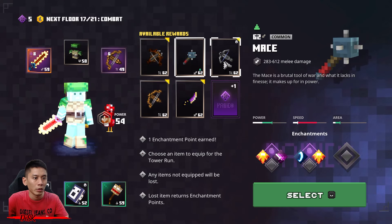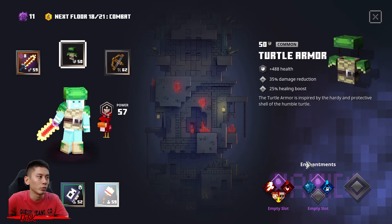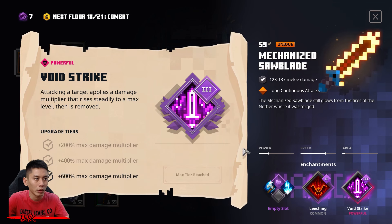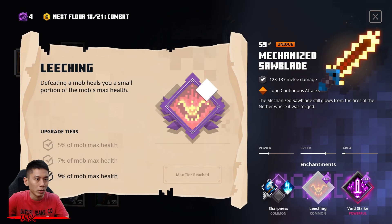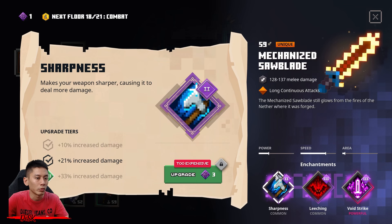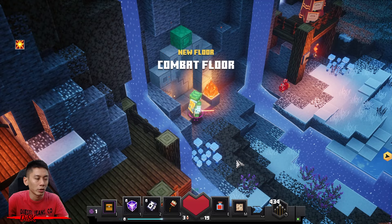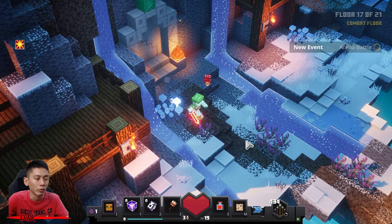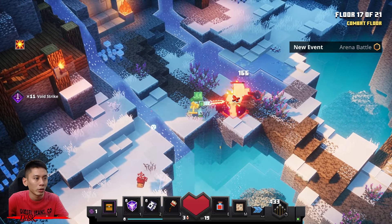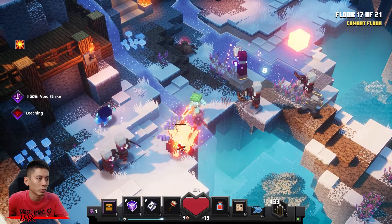Here's the last one. Get this slightly better scatter crossbow. Here comes the crazy floor — sorry guys, I forgot to learn the enchantments. Learn that to level two. You don't need to learn anything on your scatter crossbow. Here comes the crazy floor — this floor will spawn a lot of Roya guards. Try your best to take them down as fast as you can.